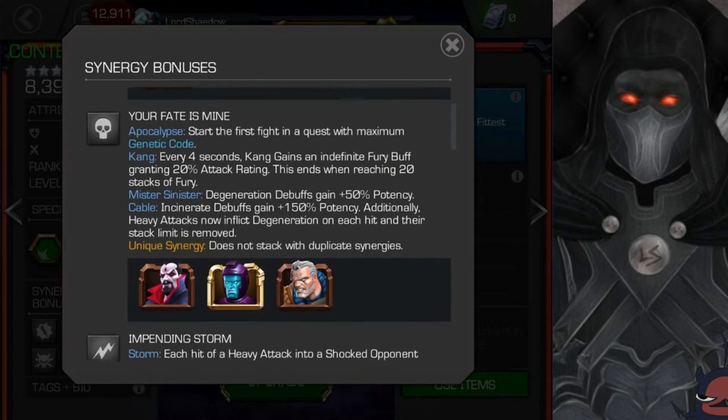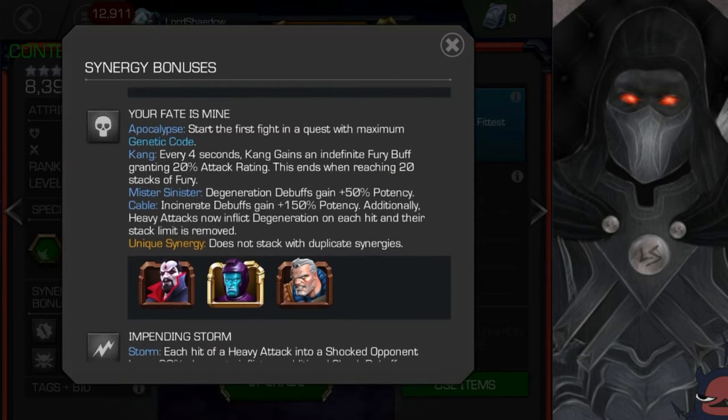The next synergy: right off the bat I'm looking at who it's with, and I don't see myself bringing any of these onto the team, so the synergy would have to be really good. Apocalypse starts the first fight in the quest with maximum genetic code — that's actually really good, and probably why they gave you these champions. We'll talk about what genetic code does when we look at his abilities. Starting out with maximum is a big deal.